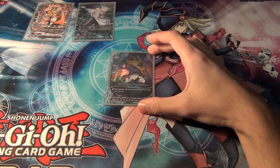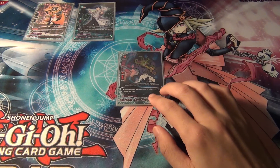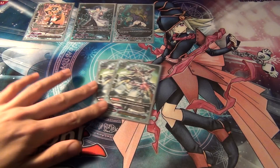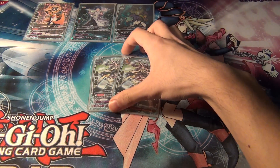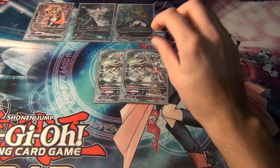Next, Demon Realm Negotiator. He's a double R and he has draw power. Two, Barrier Master Shadow Flash. He's another wizard with a counter — you can tribute him to nullify an opponent's attack.